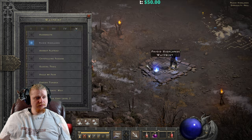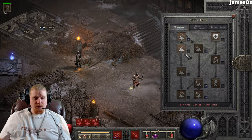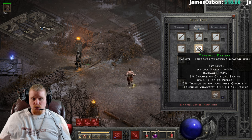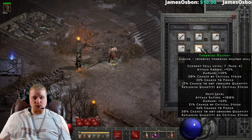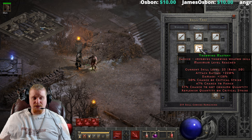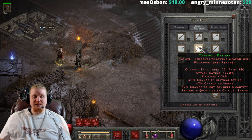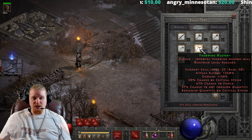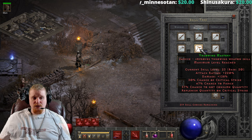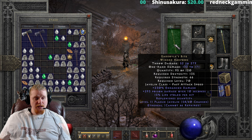Thanks to the changes to Throwing Mastery in patch 2.4, we now have a chance to replenish quantity on critical strike and a chance not to consume the item when we throw it. With the new 2.4 PTR patch we're at 57% chance not to consume, a replenish quantity on critical strike, and a 47% chance to pierce — so not bad at all for keeping those ethereal items in good shape.